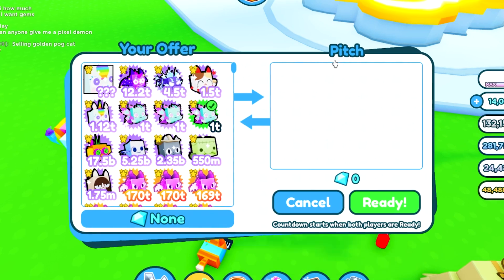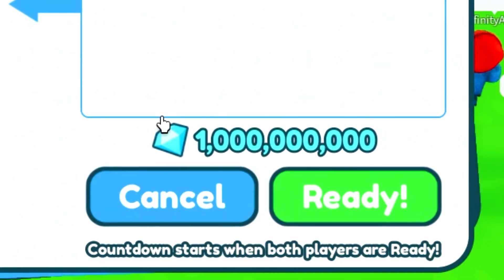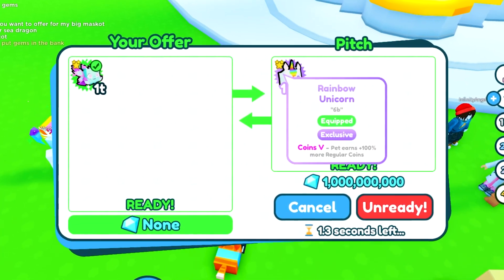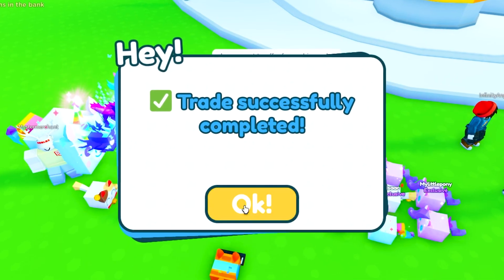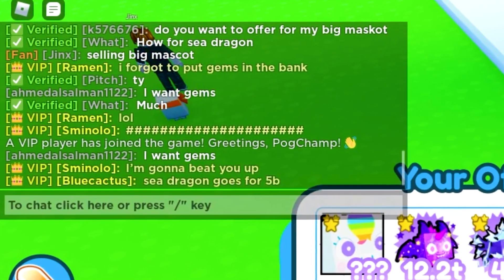Pitch here is offering for our fairy queen — so far he's only putting up the rainbow unicorn and 1 billion in gems, so that's about 6 billion total. We'll go ahead and trade that — it'll give us one more exclusive plus one more billion gems. Now we only have a few left. How much for the sea dragon? Sea dragon goes for 5 bill.